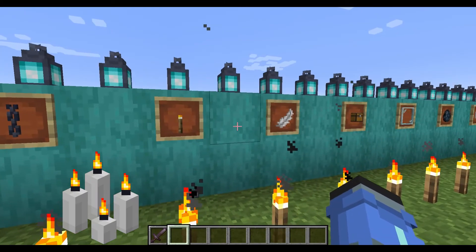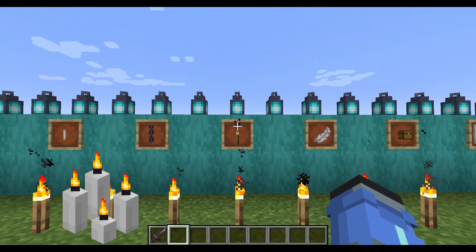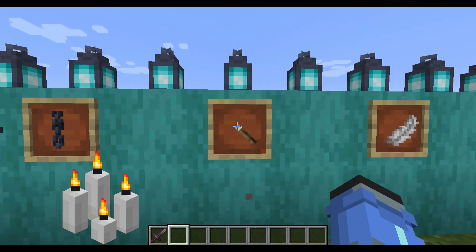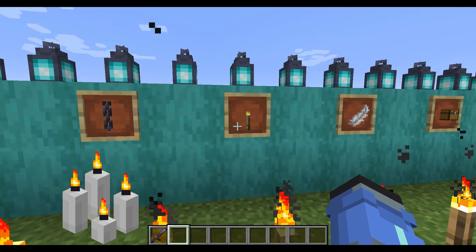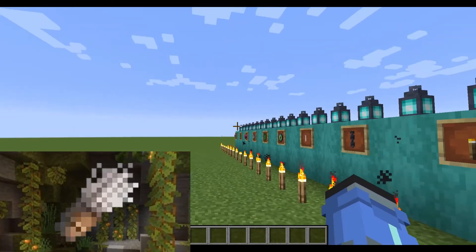Candles are a great addition to the game — really useful especially in medieval building. They look cool, and if you can dye them to match your builds, that makes it so much better. My only thought is maybe if you could hold them, or if they run down and run out of wick over time. I'm not sure how you'd craft them since there's no wax in Minecraft, but I still think they're a really cool addition, especially if they actually run out of life.